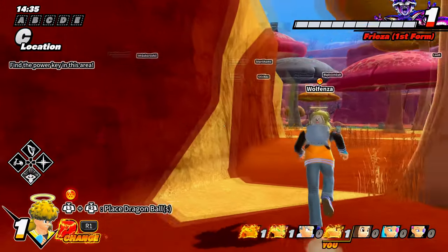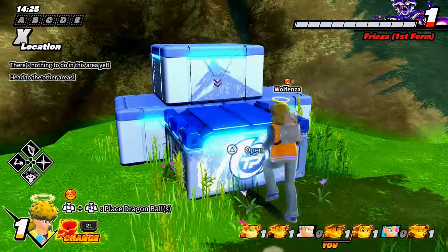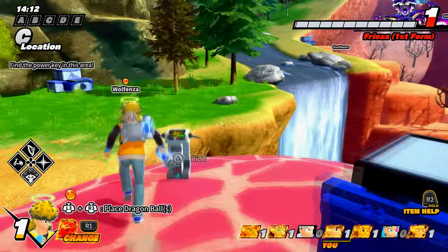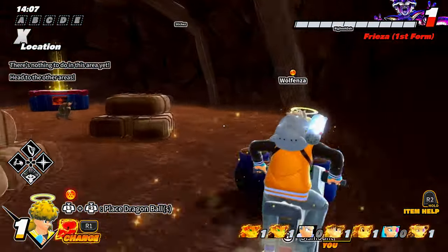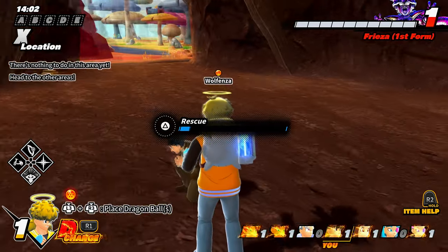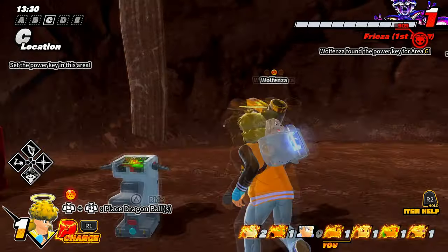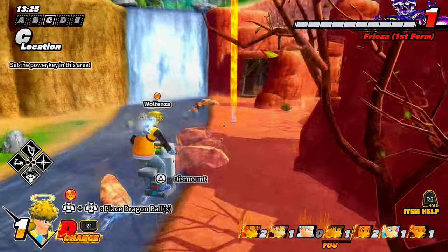I'll help this guy look for the C key. Look at the little puppy — he's so cute! If you see a puppy in the shop, you'd get it. That was literally the first thing I bought — the dog. Okay, I found the C key. Hopefully Frieza doesn't come over here.